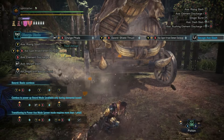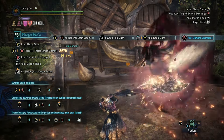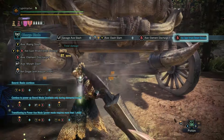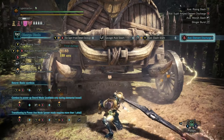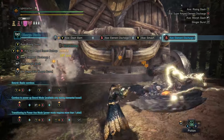You've also got access to the Elemental Discharge combo string using the B button or circle, going from Elemental Discharge 1 to 2 to 3 with the SAED if you want to go for it. This is very modular, so you can switch between the Y combo and the B combo, which can be beneficial to not launch your teammates if you don't want to use the rising slash around them.